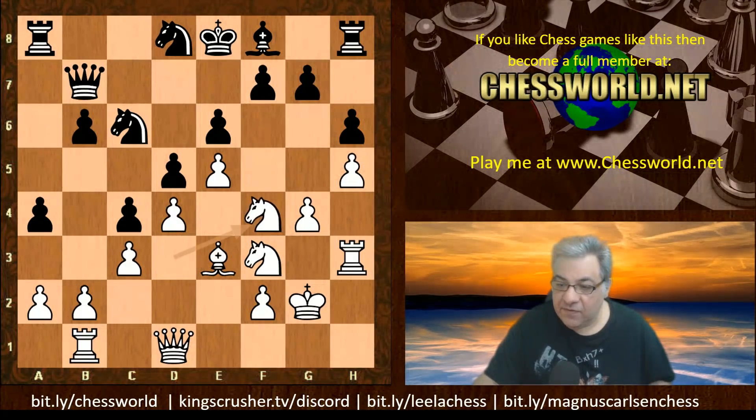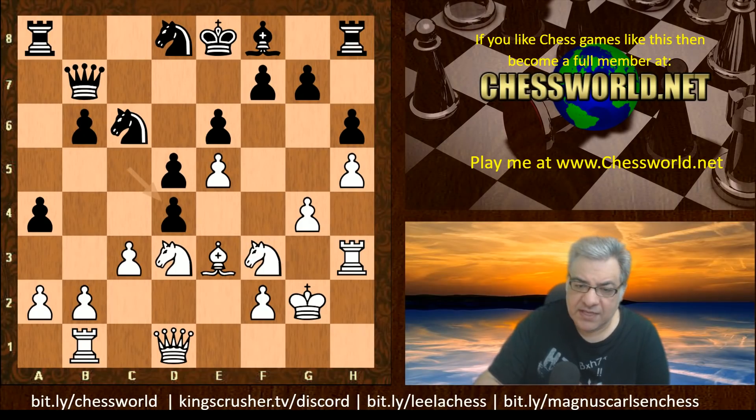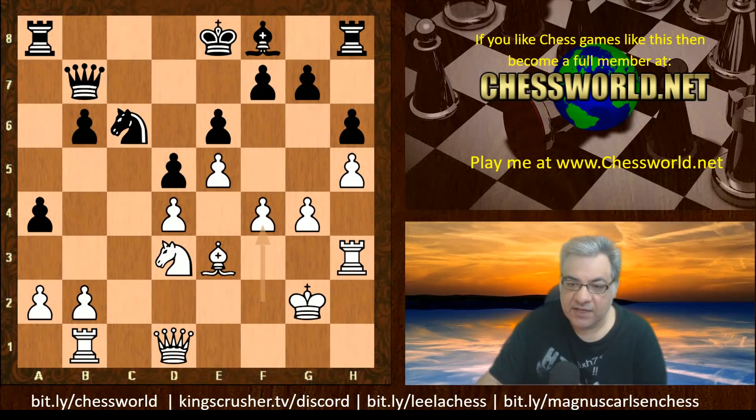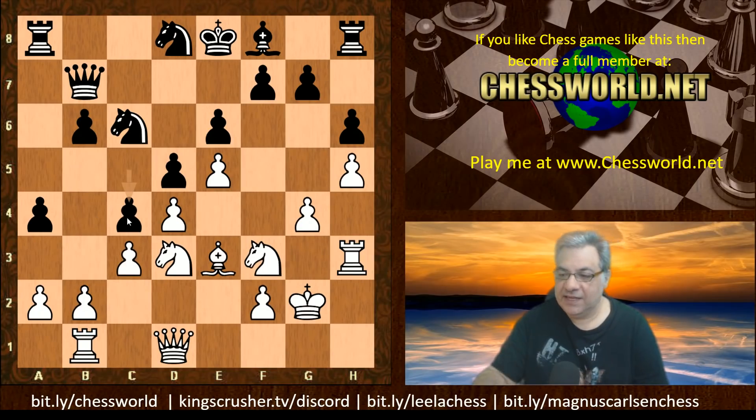We have Knight f4. As an alternative to this quite committal move — if c-takes, it seems white stands very well after Knight takes, Knight takes, c-takes. This looks like a very nice position for white. One of the problems is potentially not just the f5 pawn break — this rook can even be helpful on the c-file later. White stands significantly better there, so this seems, at least from a Stockfish perspective, a less evil decision.